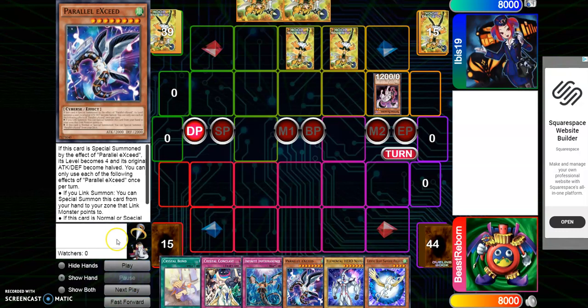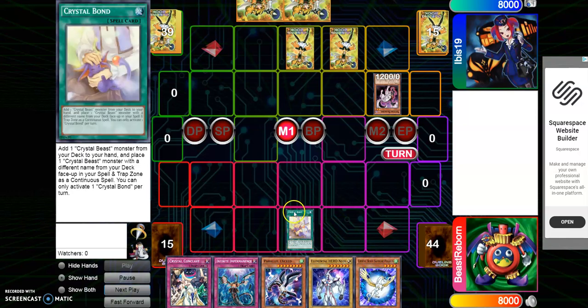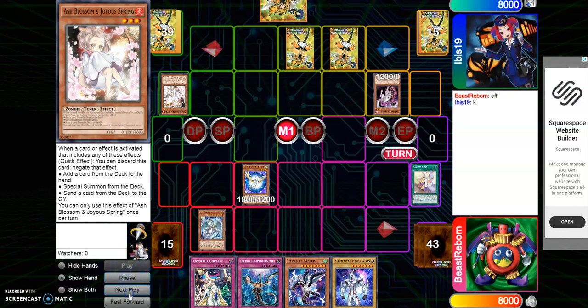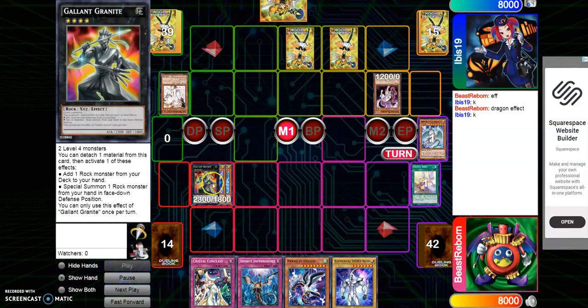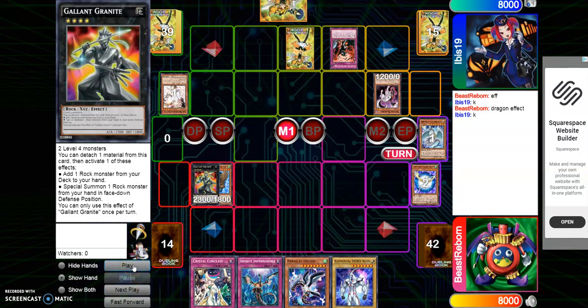I'll tell you this one-card combo as we go. I try Crystal Bond first — I could add a second Pegasus and set directly my whole dragon — but he has Ash in his hand, so Ash takes that out. Thankfully I have Pegasus, which lets me go off the dragon and use its effect to special summon Cobalt Eagle. I did make a mistake — technically I forgot to add my Rainbow Dragon even though I did have three in my deck, so it didn't really make a difference. I go for Granite, detach one, and he activates his trap to negate and destroy my card, gaining life points equal to its attack.